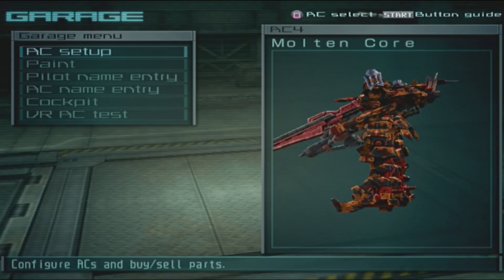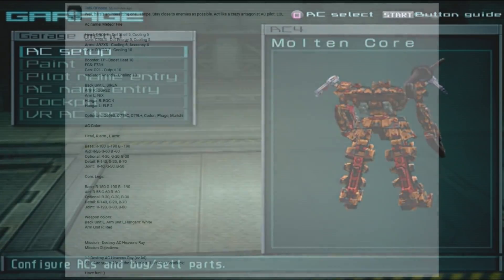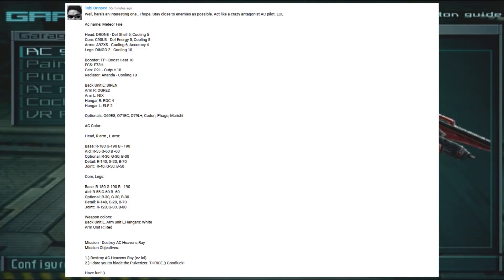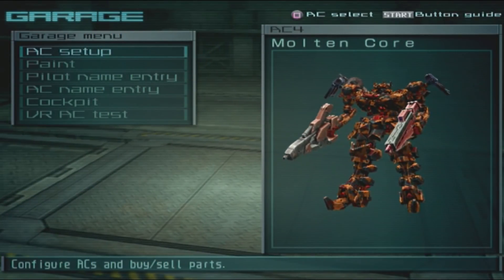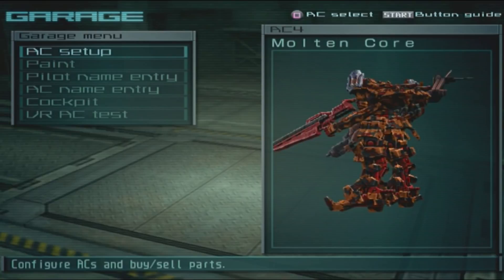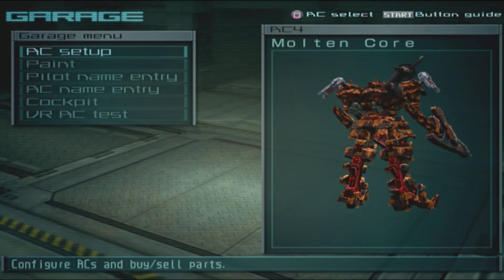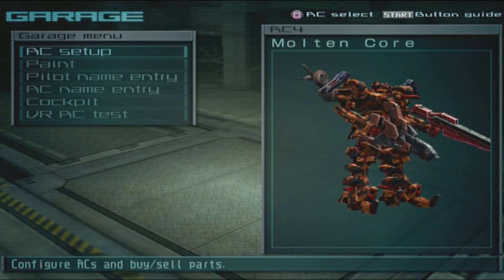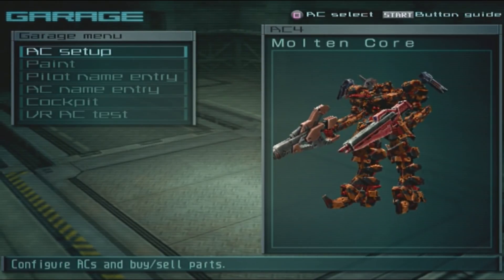Welcome back to another episode. Today we have this comment here — you want me to be evil? All right, I can do that. I'm gonna be really evil now. As for the little bonus objective, I've stated before in other playthroughs that those bonus objectives — it depends on how easy they are — but usually I'll say no. Okay, I'm gonna build this evil AC right now.